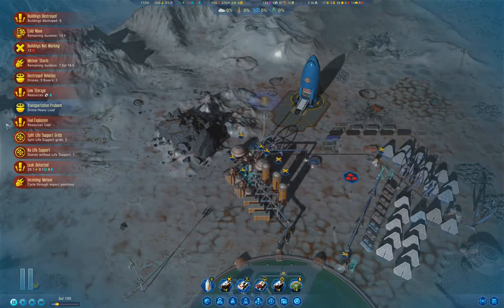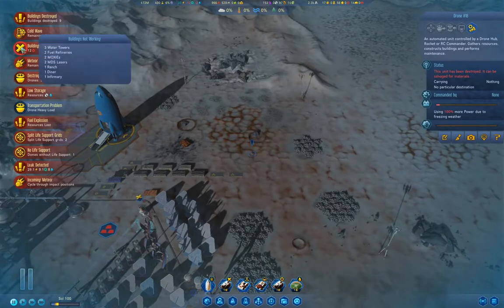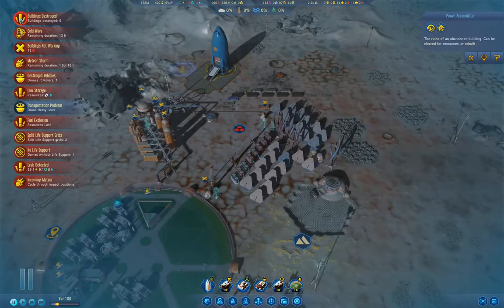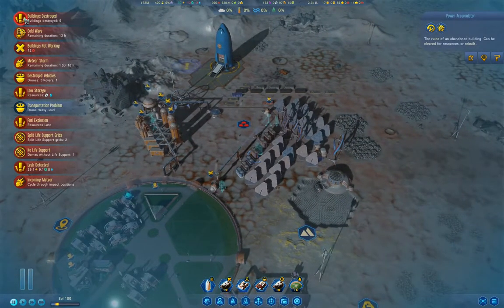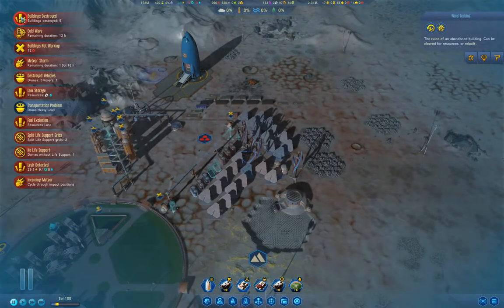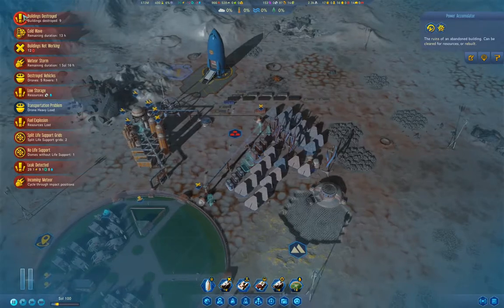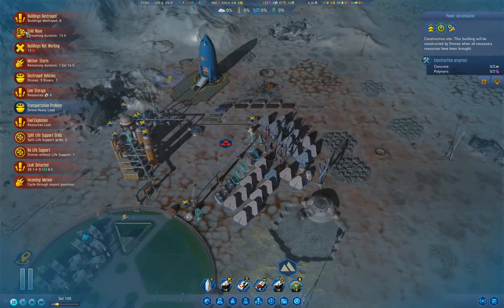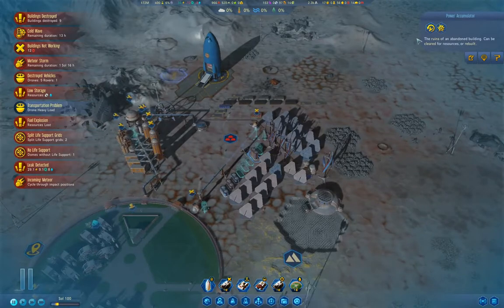Let me take a look at this stuff. Buildings destroyed — one, two. Power accumulator, rebuild. Rebuild. We'll leave that one. Rebuild the power accumulators though. Sensor tower, sensor tower, sensor tower, wind turbine, power accumulator.